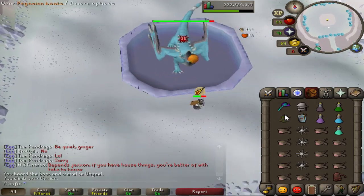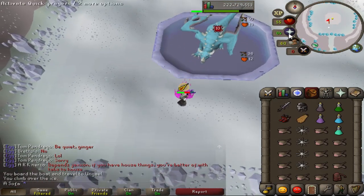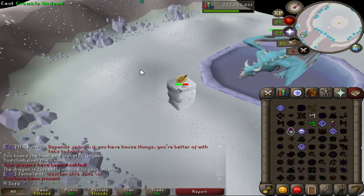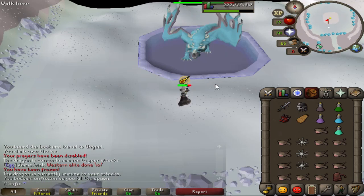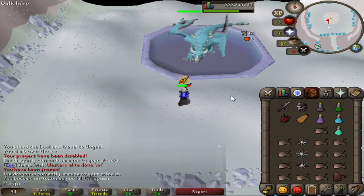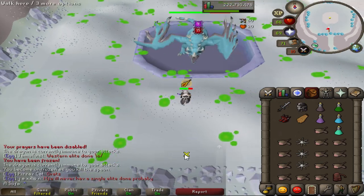Me getting 99 Ranged finally. I've been max combat for ages but I've been on 98 Ranged for what seems like forever, and I'm on 97 Magic — I just haven't been bothered to train it to 99. I don't really see the point. I thought I'd get them both through Slayer but I didn't.